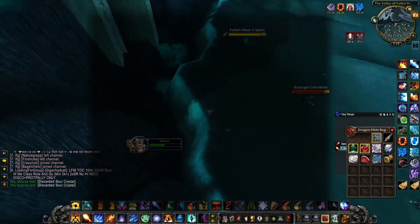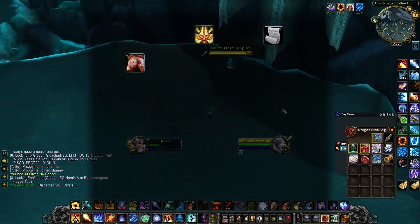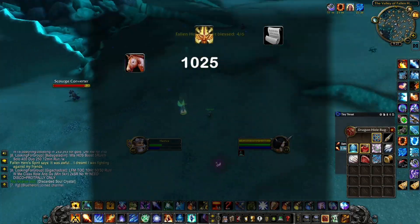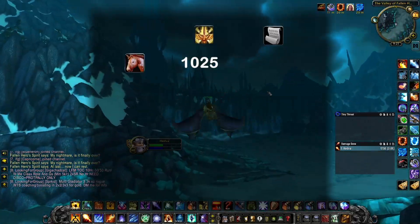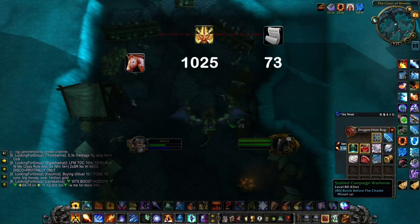Now, the first thing you probably want to buy with Champion Seals will be mounts. Gold cost aside, these will take 1025 Champion Seals to get all 14 of them, and that will take you over 73 days of dedicated daily farming.